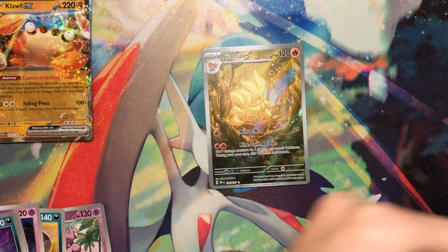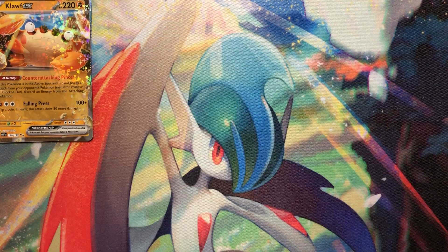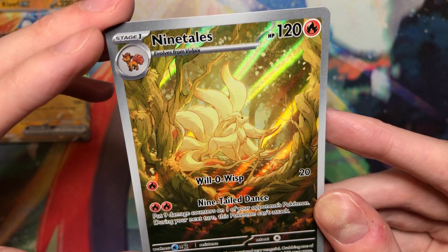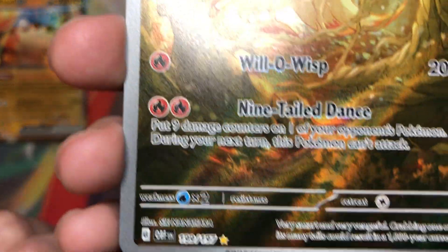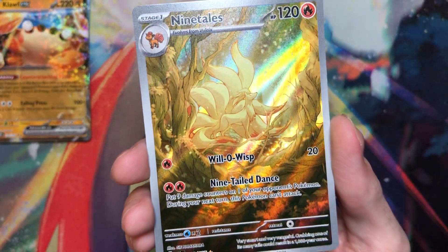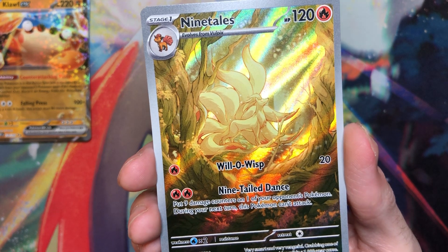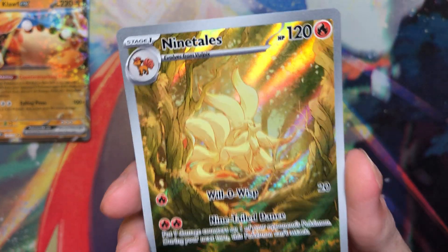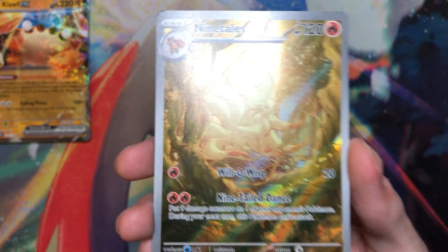Oh, sick — yes! That's a good one to get. I think that's the most expensive one right now. Let's go! Oh my God, so sick. So this is Sia Nanohara. This is the artist — I think they've only done two other cards. They did the Gathita Art Rare, and their first card was the Hisuian Zoroark Art Rare from Crown Zenith, and that's one of my favorite cards of all time.